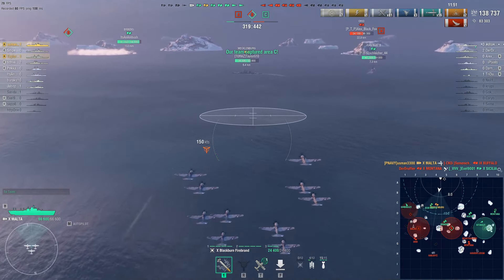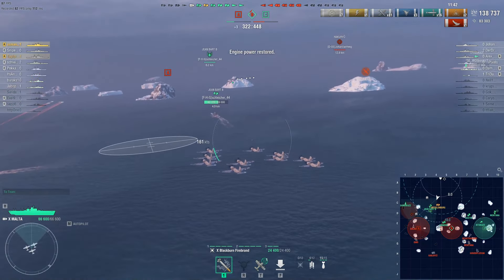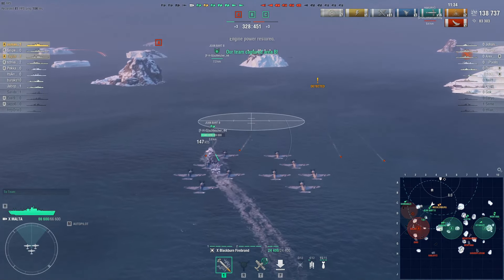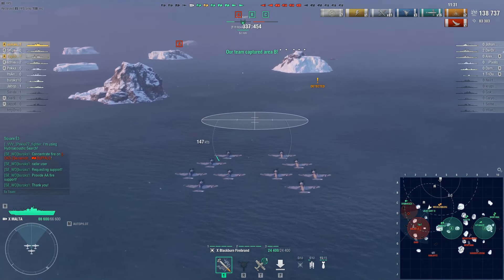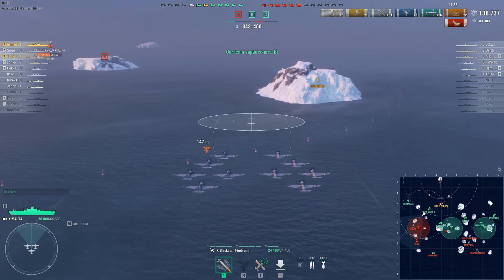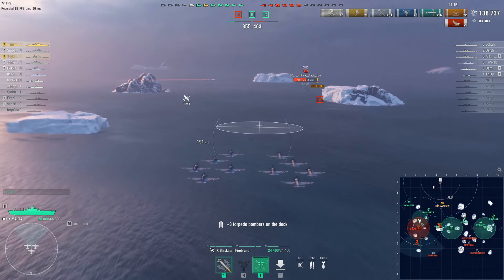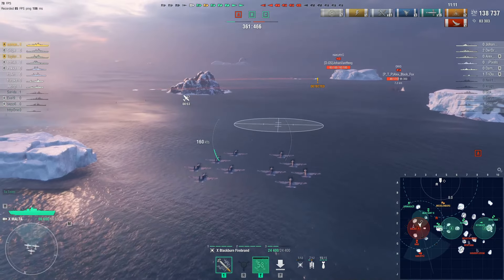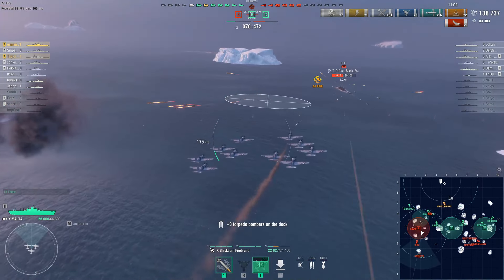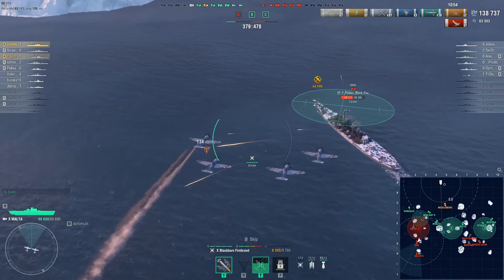The biggest weakness of Malta is its really bad armor — its citadel basically feels like a Minotaur broadside. Malta can be very easily citadeled because of this vulnerable armor scheme. It's very light armor on the broadside, only 102mm, which means any battleship can even shoot the bow of the Malta since it doesn't have much armor there. You can overmatch it and get straight citadels. Keep that in mind, but right now there's no big threat — they've all started running from this flank.